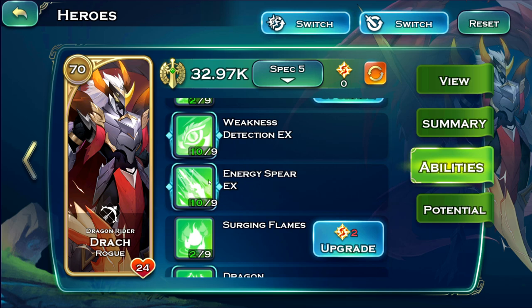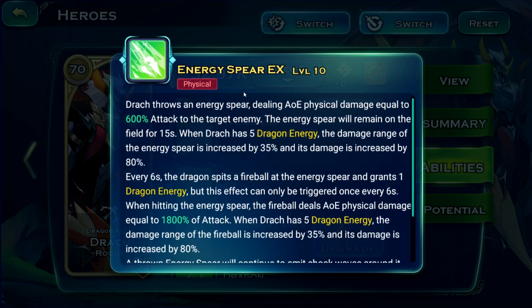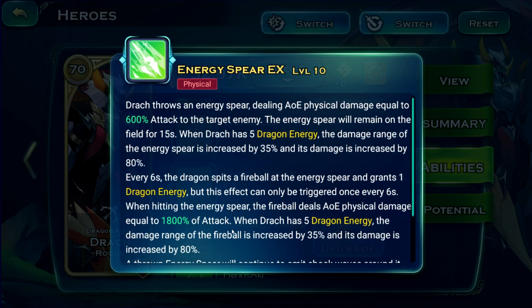Then we have Energy Spear, which is incredibly powerful. This ability procs damage before the spear even lands graphically. In some cases — if you're using him for farming resources, shadow legion, or sieges — the wall just disappears before his damage lands.